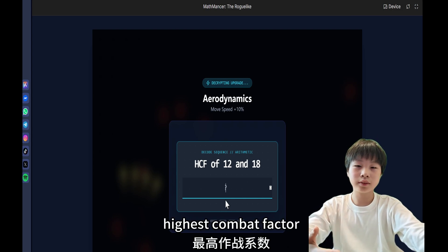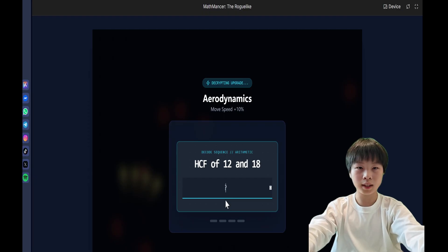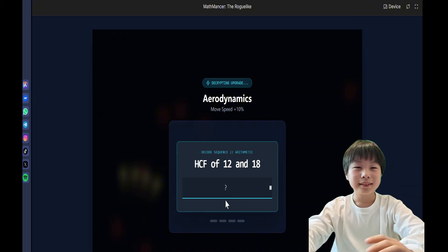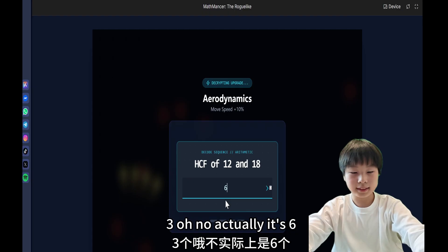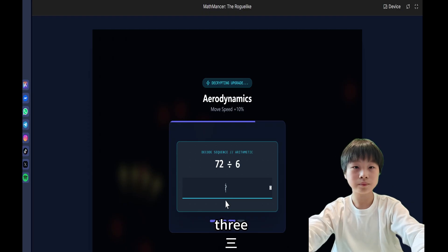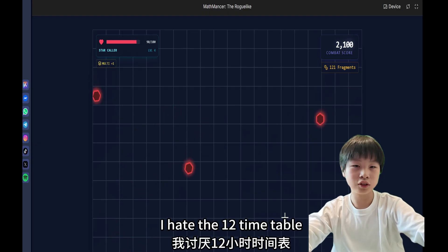Highest common factor of 12 and 18. I thought it was a multiple, not a factor. It's 6 — oh no, actually it's 6. Yippee. I hate the 12 times table.